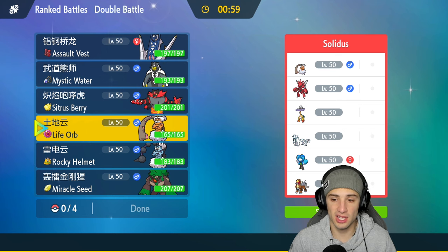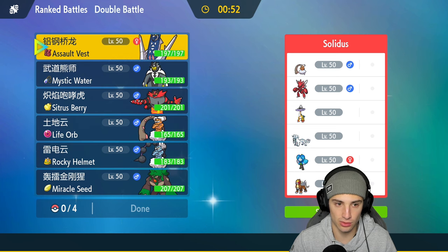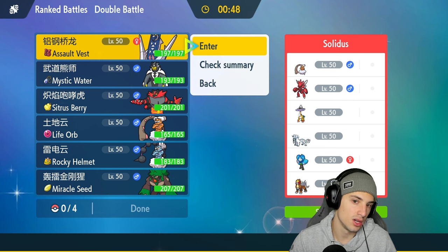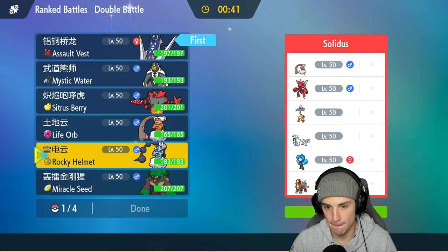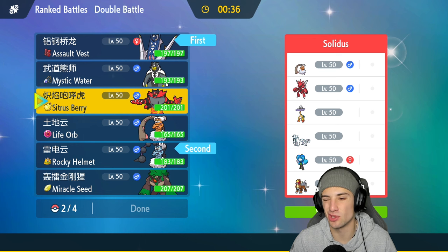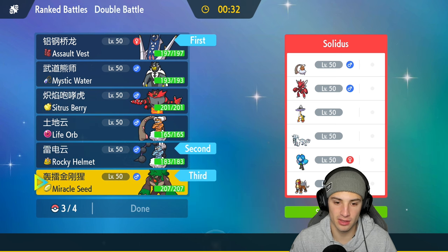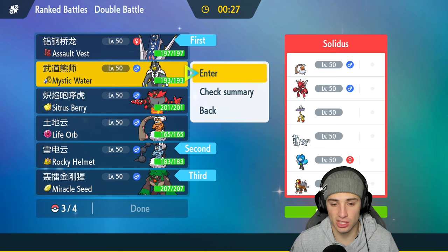They also have Ogre Pon and three first turn priority Pokémon. I'm worried about Combining setup that could be an issue, and they have Thunderclap too. I think going into Arche Ludon is really solid and setting rain turn one could also be big. I'll lead Arche Ludon and Tornadus, with Rillaboom and Ursaluna in the back.